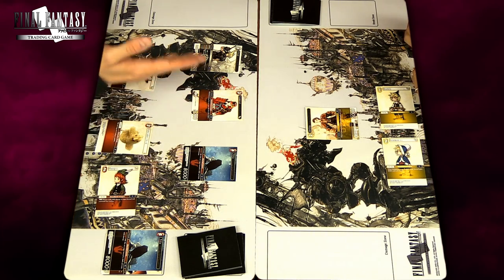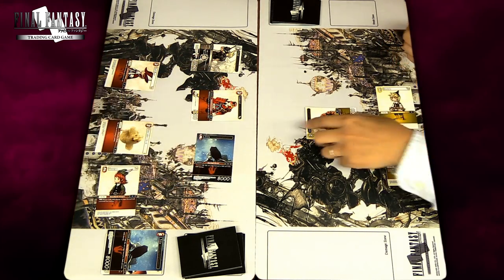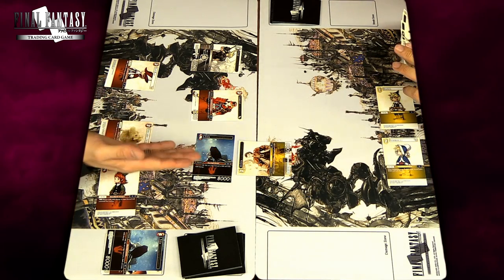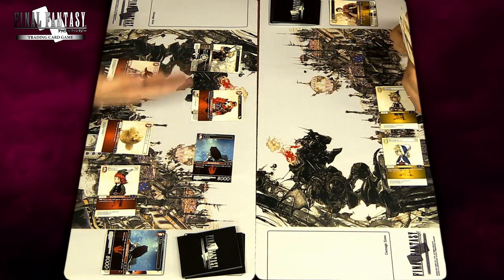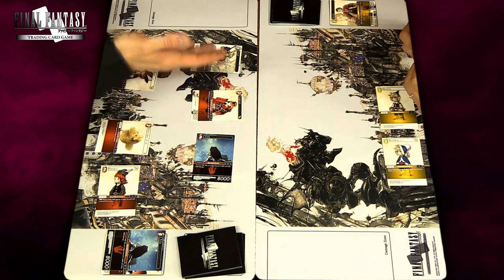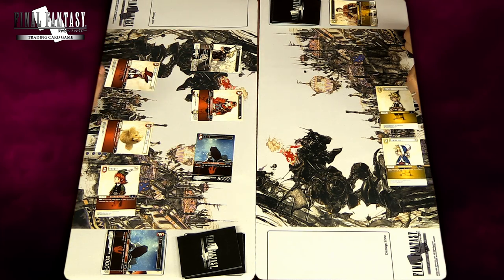Once Main Phase One is finished we move to the Attack Phase, where you can attack with any forwards in play. For instance, attacking Kagiyama-san with Tifa — he blocks but only has 5000 power, so his forward is destroyed and sent to the break zone. Each conflict is resolved individually. Then comes Main Phase Two, which is the same as Main Phase One — play characters or special abilities, but useful for saving assets after attacks. Finally comes the End Phase and it's the opponent's turn.